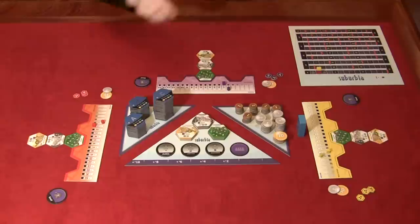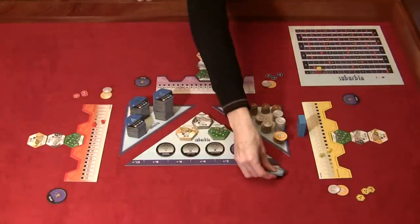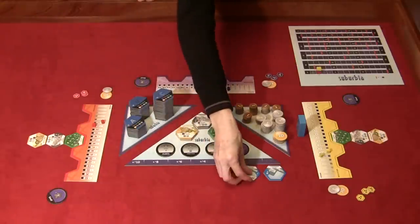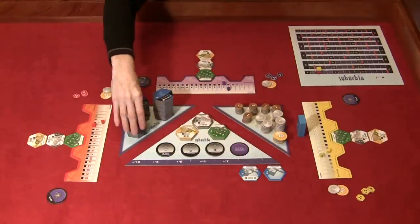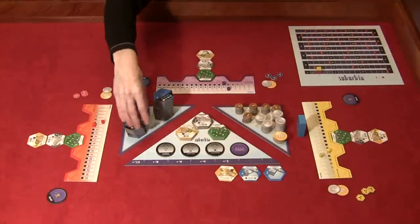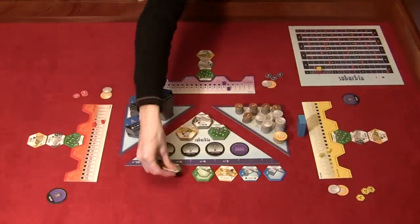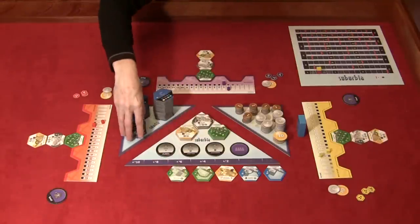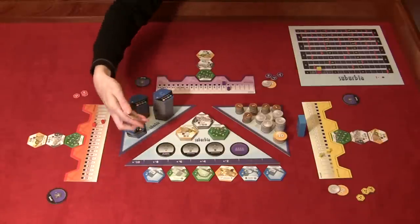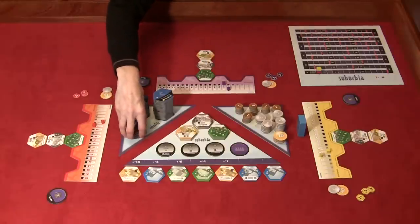Let's build the real estate market. We start with the A's. So we've got a convenience store, a fast food restaurant, a farm, a mobile home community, a homeowner's association, another convenience store, and another farm. That's the beginning of the real estate market.